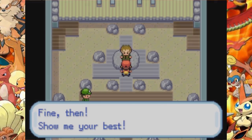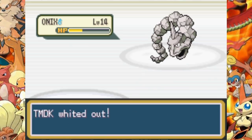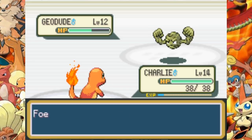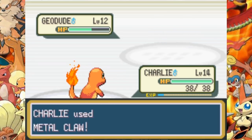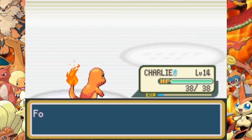Straight to Brock and his Rock type Pokemon. At level 14 we already know the move Metal Claw, which is super effective, but because it's not a STAB move it doesn't do that much damage. We get taken out by Onix and Rock Tomb a couple of times but we win eventually and Brock goes down.